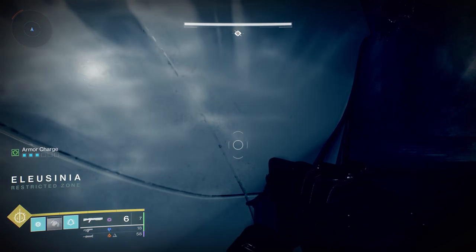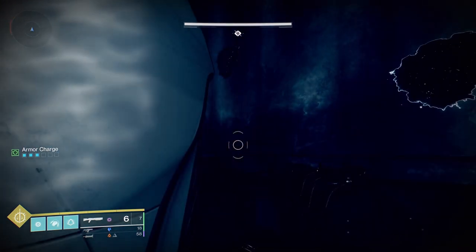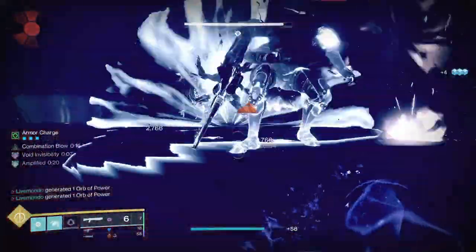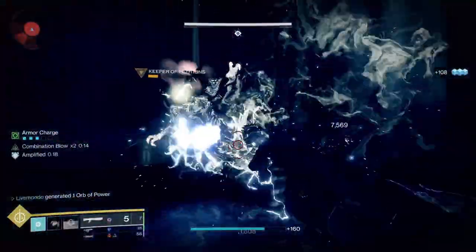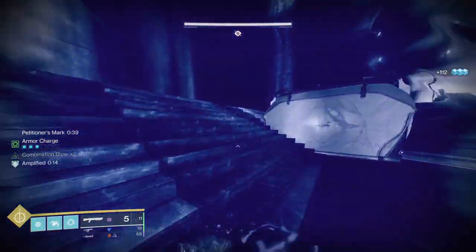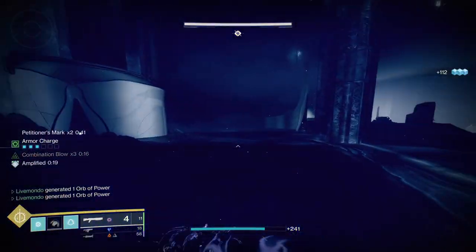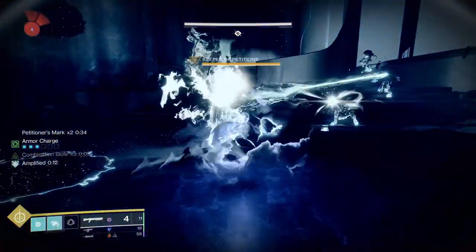It's my favourite part because it's the 'does this work, does it not work?' You already know what activity you're coming into, you know what subclass you're using. Now: if you're fighting Hive in a master nightfall and you're dealing with overload ogres, even just because you're dealing with unstoppable ogres, you already know you're dealing with ogres — so you know you're going to have that tank unit shooting you from a reasonable distance. What weapons are intrinsically unstoppable?